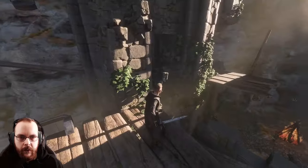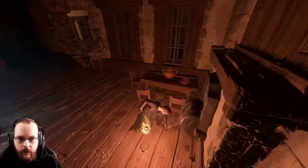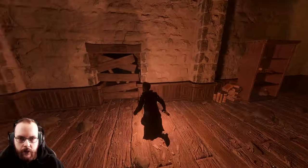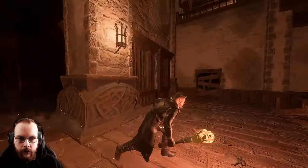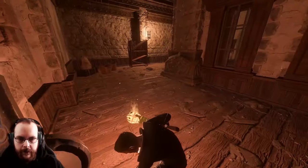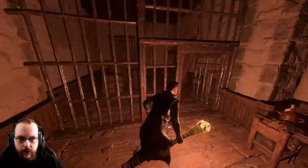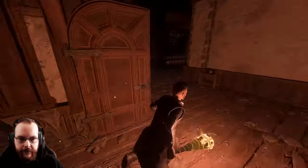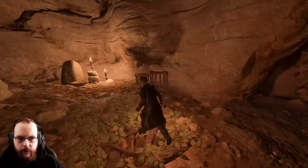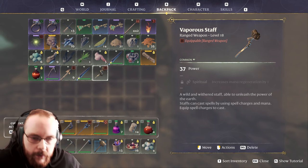Heading into Raven's Keep through the main entrance this time — last time I went in the wrong way. There's a note: Raven's Keep log, scavengers. So it might not have anything to do with the Pillars of Creation but we'll see. There's a chest I missed. I need to hit a button to get in there — the button is right over here. Last time I just used bombs going in from the other side. What's this — lupus scalper? I believe I've completed that quest. And a vapor staff — a wild withered staff able to unleash the power of the earth, casting spells using charges as mana.